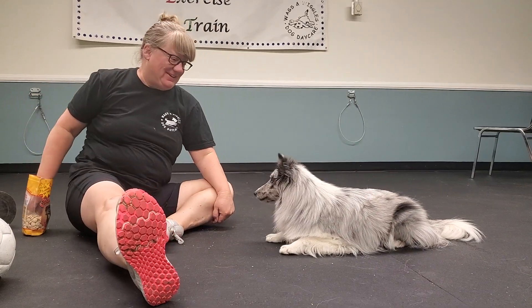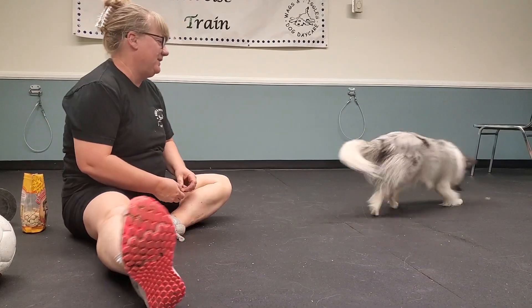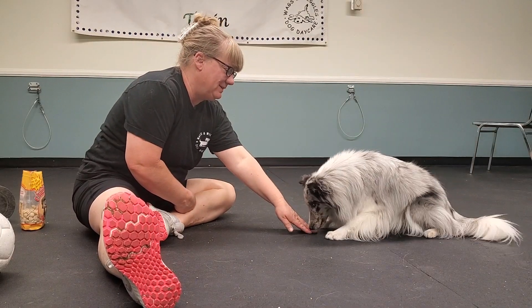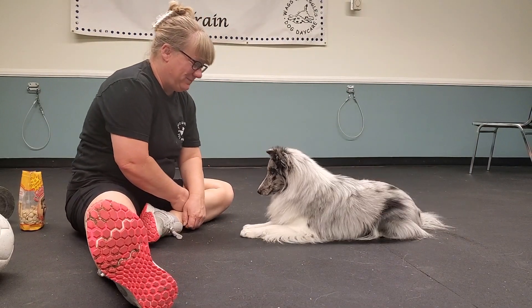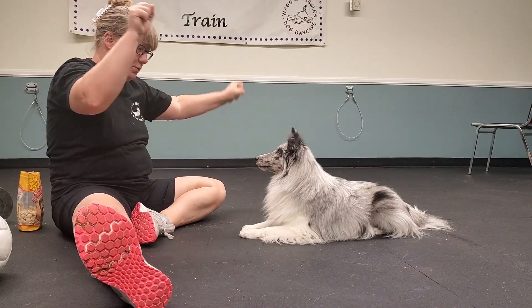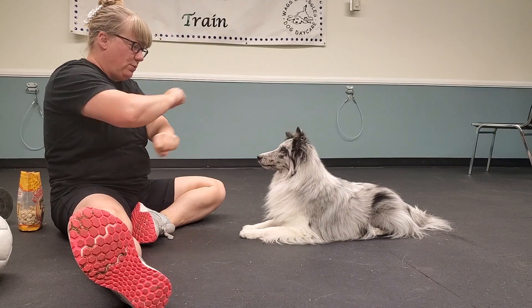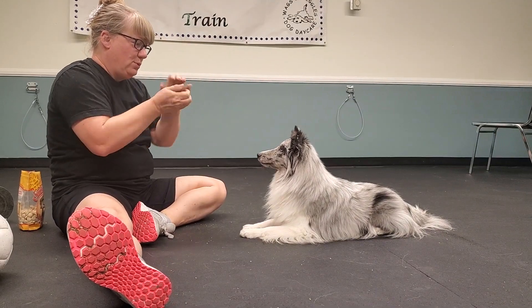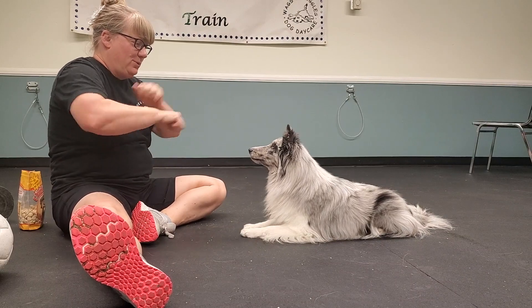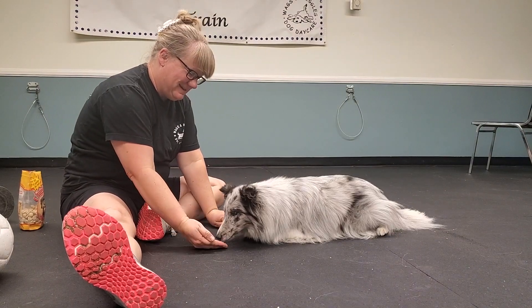You can start by putting the treat in your hand behind your back so they can't tell which hand you've put it in. You can then move to the genius version where they have to wait and you're switching your hands all around — changing which hand the treat is in over and over — to the point where they literally cannot tell visually which hand the treat is in and have to use their nose to figure it out.